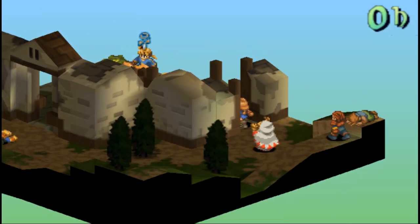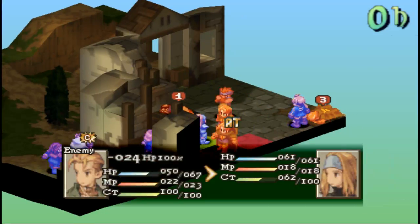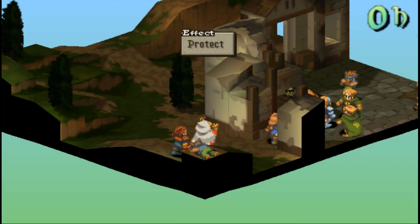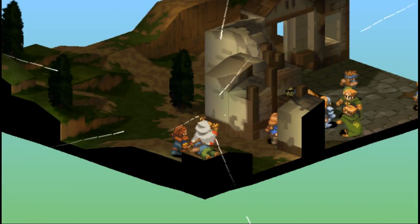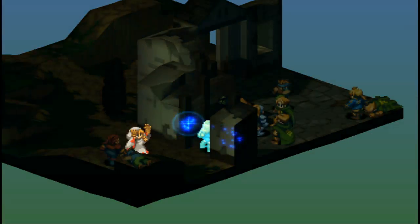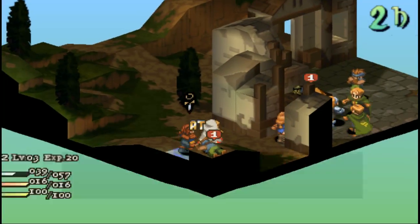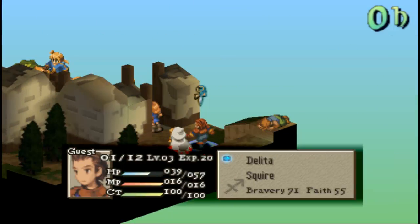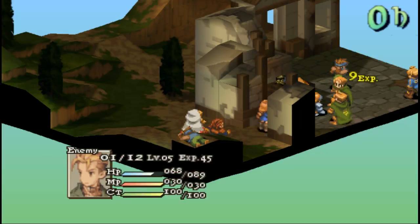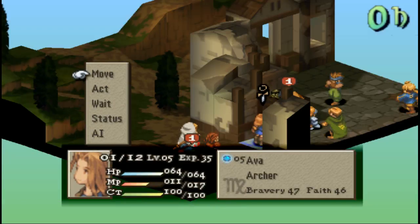Put the thunder there so it'll affect my archer — hopefully it doesn't miss. There we go. Yep, still — what does she have? One health point left.